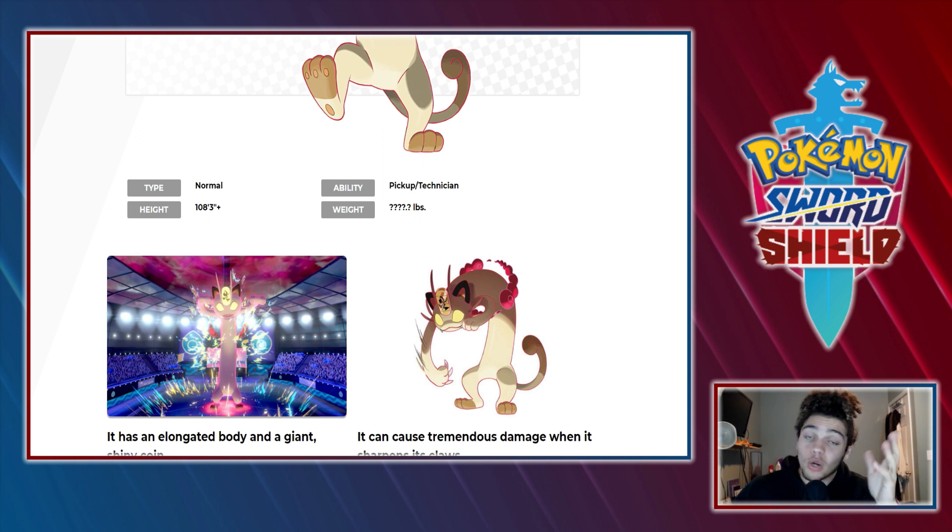I have a question — do you guys think that if you evolve this Meowth, will the Persian also have a special Gigantamax form? I could see it happening just for that Meowth, not for all Meowths but just this one specifically. It would be cool if they did a Persian because they did a low-level Persian and low-level Meowth, so I feel like they gotta do Gigantamax Meowth and a Gigantamax Persian.